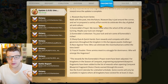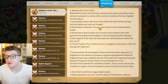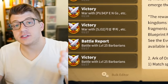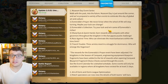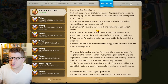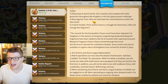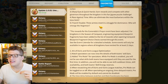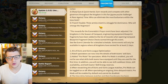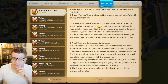Number one: Museum Day event series — Walk with the Past into the Future. Museum Day is just around the corner and they've prepared a variety of fun events to celebrate this day of global art and culture. Esmeralda's Prayer is coming back — this is the wheel with up to three arrows that you can spin all at the same time. Esmeralda's Collection, Sharp Eyes Quick Hands (the jigsaw puzzle event), race against time, and Arc Trouble — three enemies meet in a struggle for dominance.